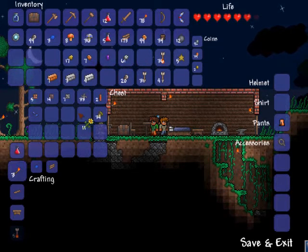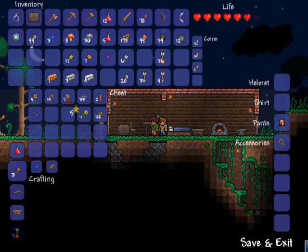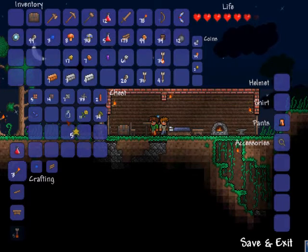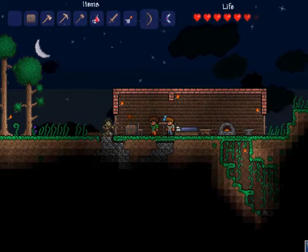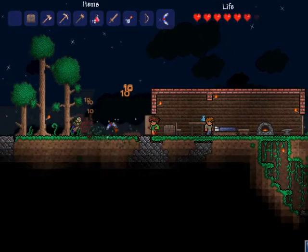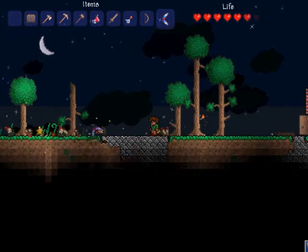Keep the fallen stars in case we get more and make a mana crystal maybe. I heard a star fall so we're gonna go outside quickly and get it, and then we'll smelt all of our ore. Kill the zombies. Oh god — good thing I didn't put the boomerang away, that thing's killing them. I wonder if I can pick up items with it — nope.